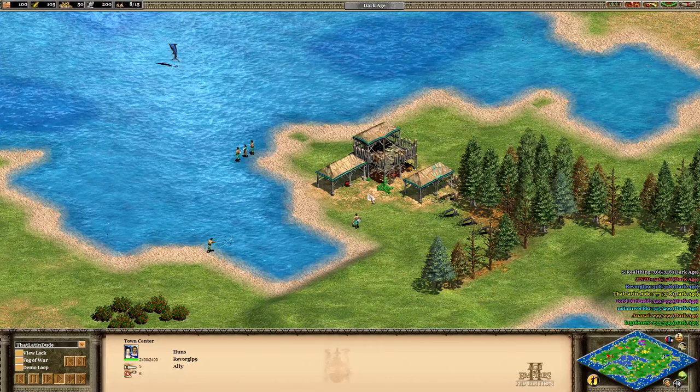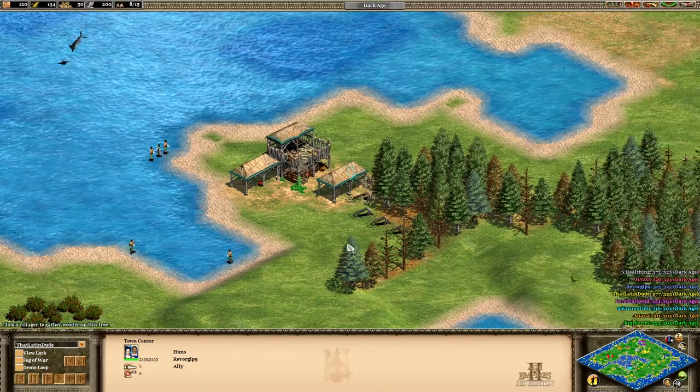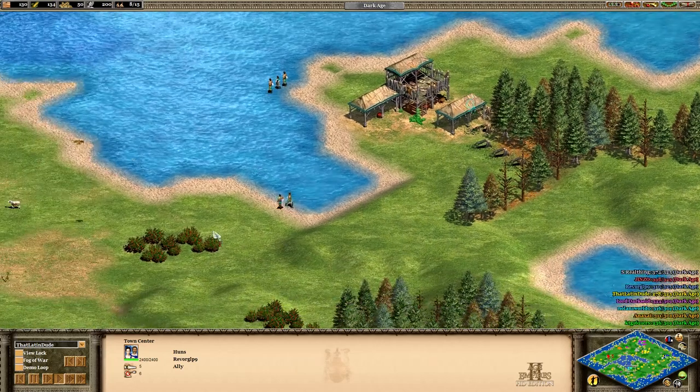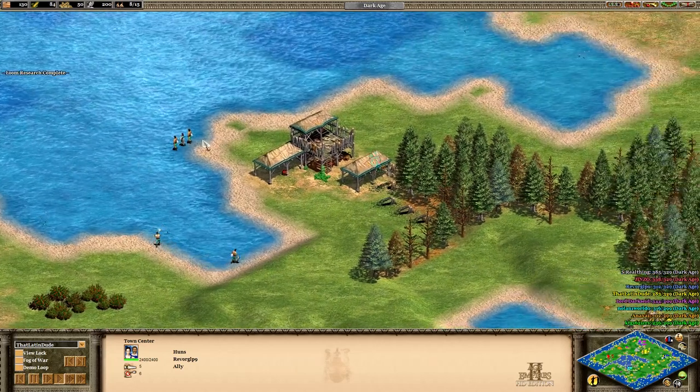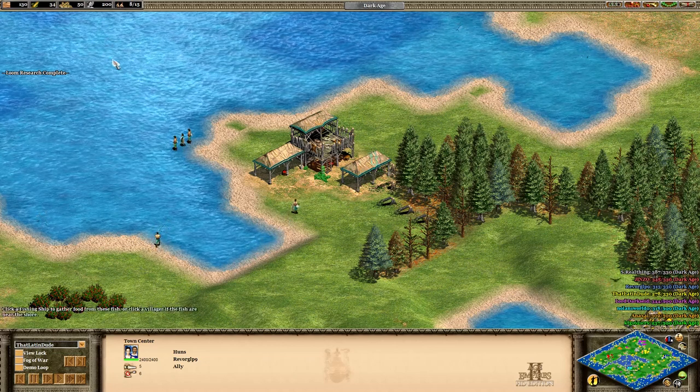The Chinese need more people on wood if they're going to try to expand out. I would have tried to get more people chopping wood here, and then have people fishing. But he has three other villagers — I guess they're watching the little fish jump.